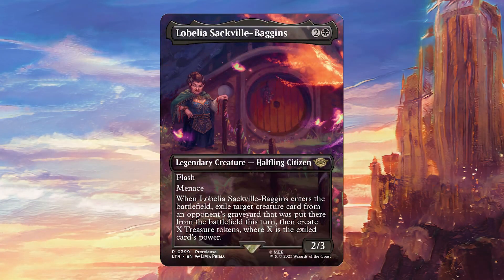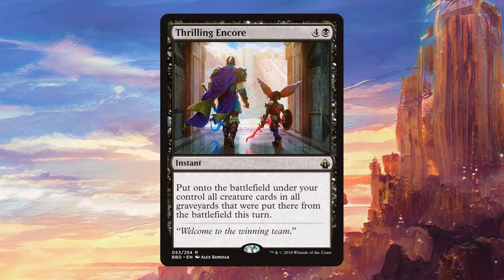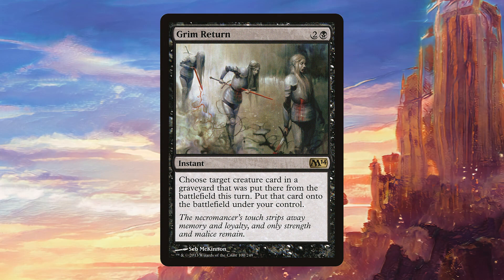Additionally, exiling a creature from a graveyard — especially one that's likely going to have high power, which means it was probably going to be a primary reanimation target — can be very good. There are some cards such as Thrilling Encore or Grim Return that actually play around that mechanic, and Thrilling Encore in particular is a very playable card, so this can be a good way to hate on that if you see it in your meta.